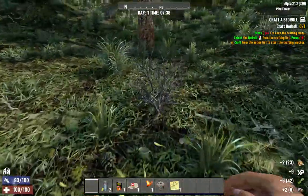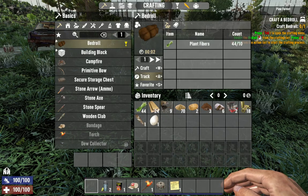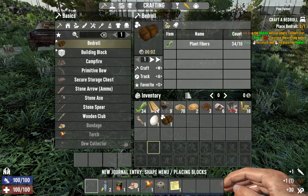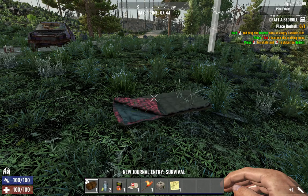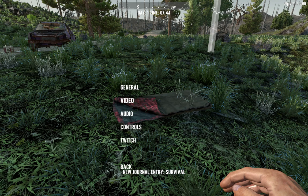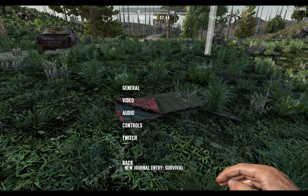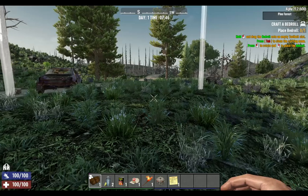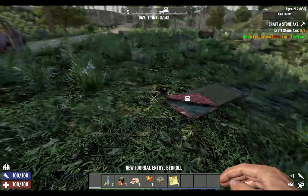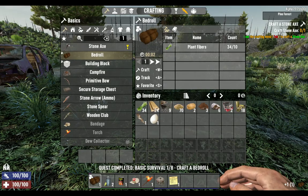We'll craft the bedroll and get that out of the way. I'm going to quickly hit exit, options, video and change this resolution setting to 990 on the end. When I apply it, I can now see that I need food and drink on the bottom of my tool menu - most people can see that anyway, but my TV and computer settings always seem to screw it up. Now we'll get a stone axe.